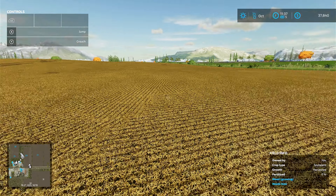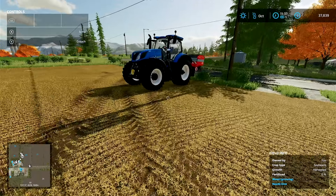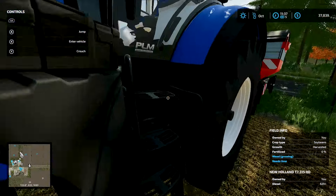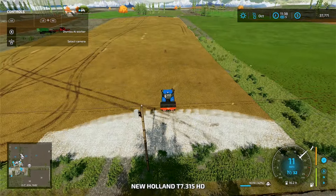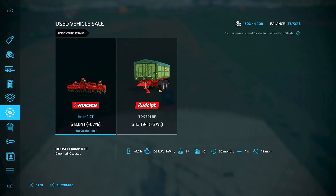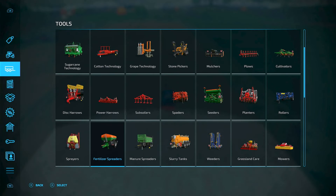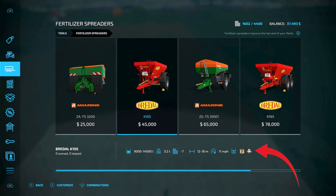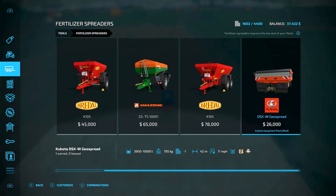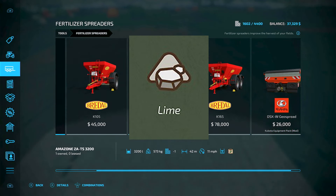So what I'm going to do is run right here and get the lime going. You've got to have one of these containers or trailers that does lime. It's under fertilizer spreader, but it has to have the little lime symbol — so that first one doesn't do it. This one does it. If it has the lime symbol, then you can use that for lime.